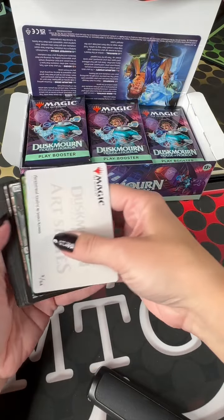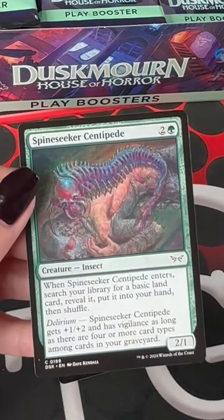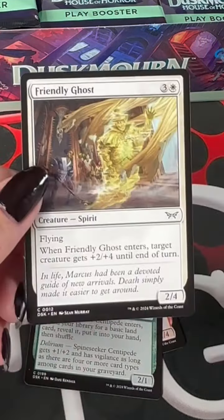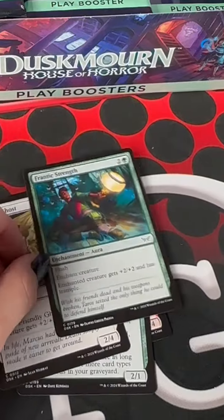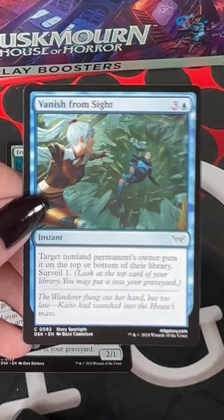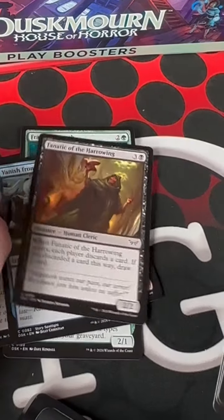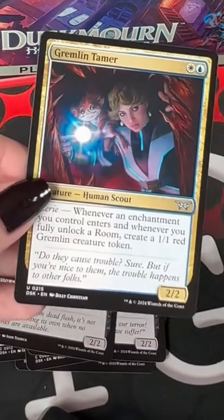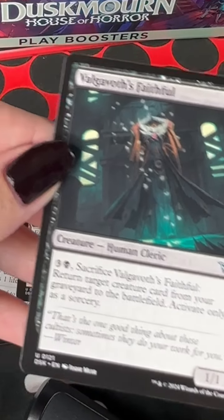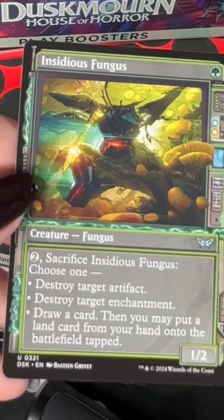We've got a little spoiler there. Rampaging Soul Rager. Spide Seeker Centipede. Friendly Ghost. Frantic Search. Vanish From Sight. Fanatic of the Harrowing. Fale Mark Leech. Gremlin Tamer. Valgavoth's Faithful — going with that.